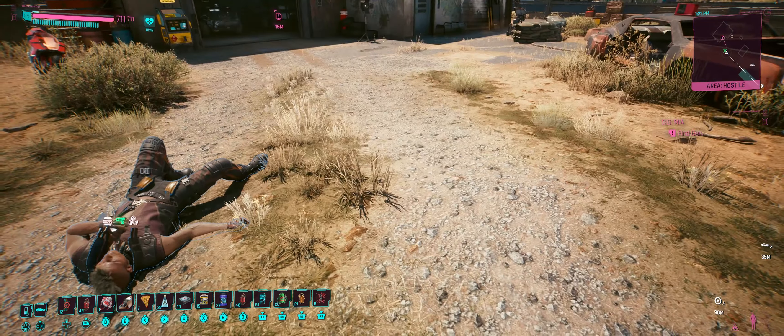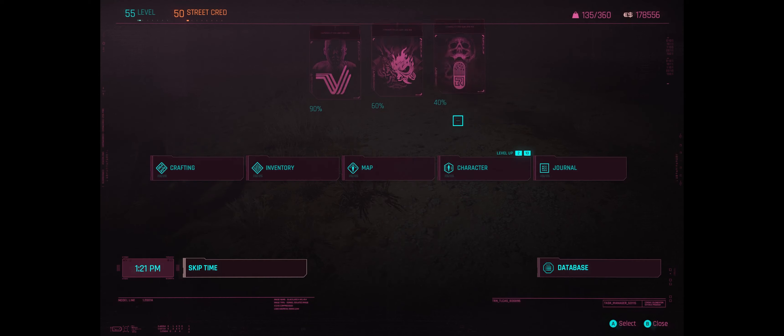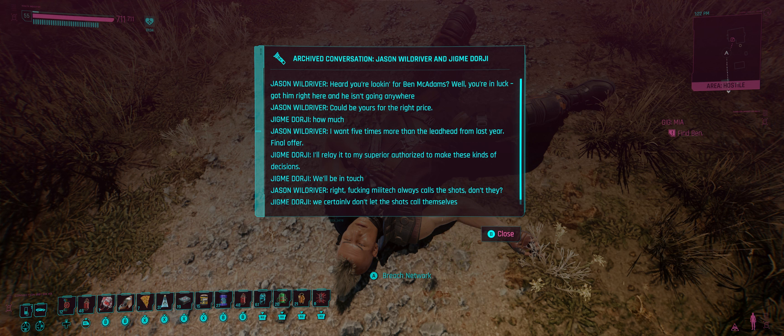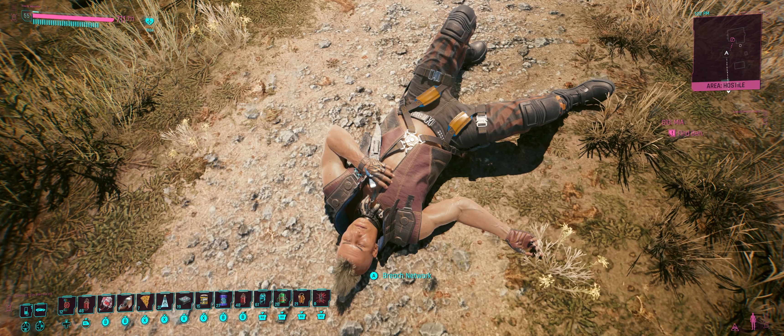That gives us our two attribute points we need for our final level of crafting — we'll address that in just a moment. We've got a Copperhead, some ramen, and an archive conversation between Jason Wild River and Yik Me Dorji. 'Maybe heard you're looking for Ben McAdams? Well you're in luck, got it right here, and he isn't going anywhere — could be yours for the right price.' 'How much?' 'Five times more than the lead head from last year, final offer.' Sounds like Militech — they always call the shots, don't they?